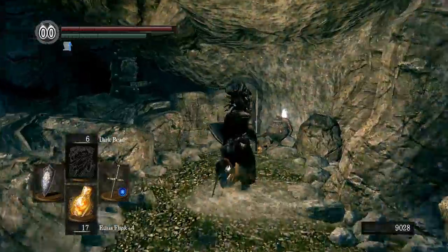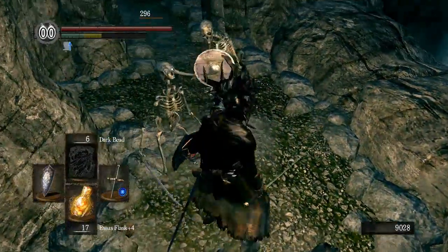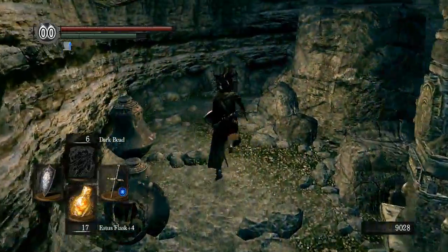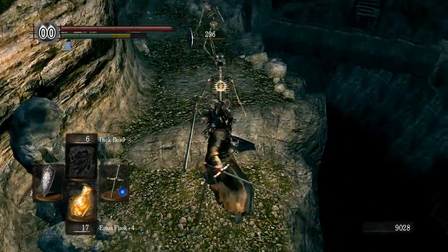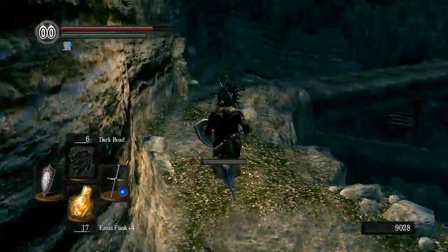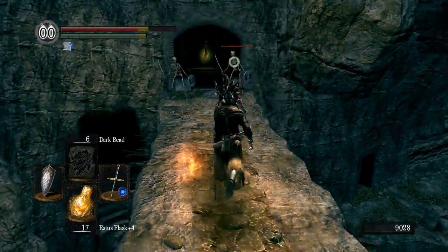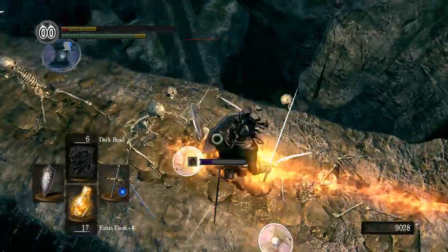I'm gonna run over here and get this item — soul of a proud knight. These guys may resurrect, I'm not totally sure. That waterfall is loud. We gotta dodge back through past these skull guys. It's amazing how much more straightforward the game is when you know what to expect, know the attack patterns, know where the things are. If you wanted to take shortcuts there are ledges at specific places you could jump down to.